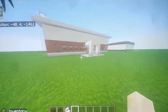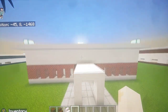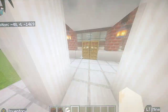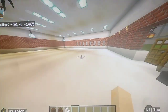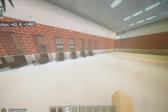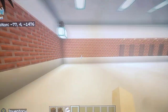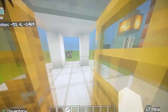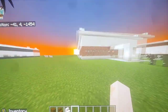Next build we got here is an eye doctor office. I haven't really built the sign yet, but this is going to be an eye doctor office. Got a little waiting area right here. I'm going to put some doctor office rooms right here across from here — pretty much the same, similar inside build like the dentist office will be.